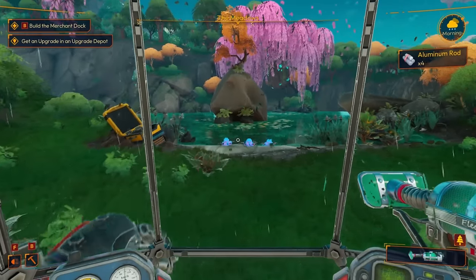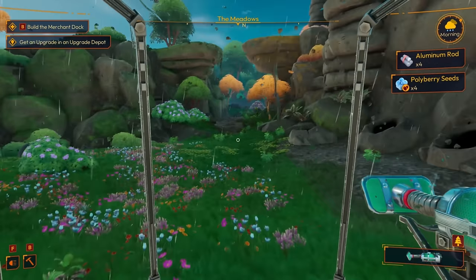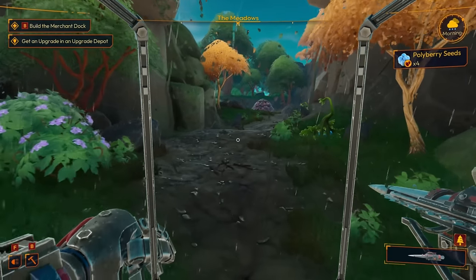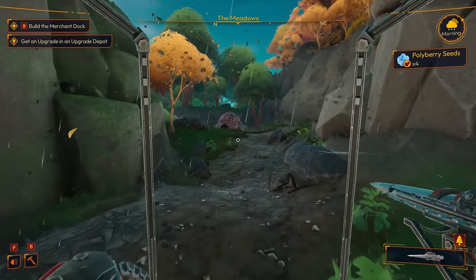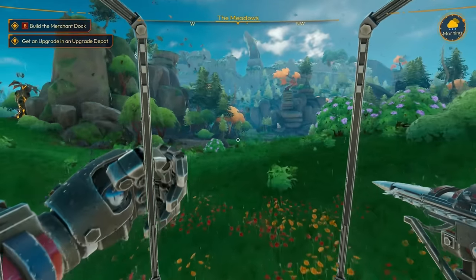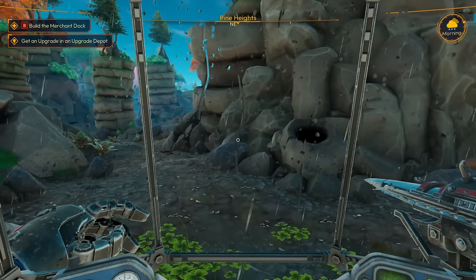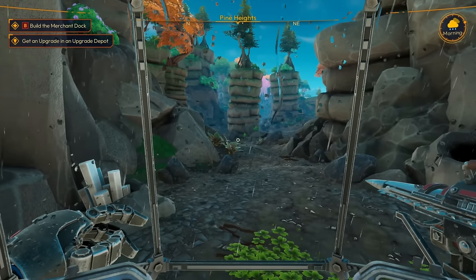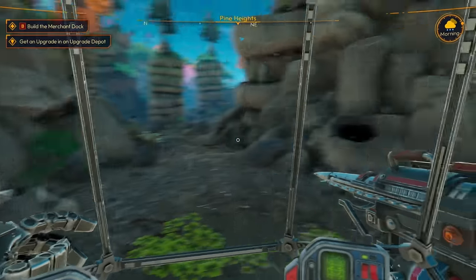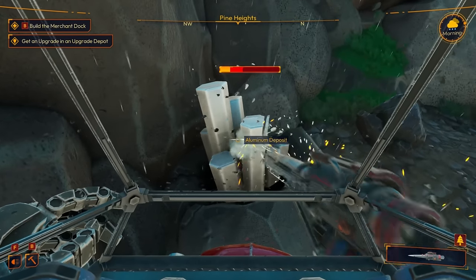We need polyberry seeds for polyberry oil, and regular plant fiber for plant fiber oil. Let's head over to the other area and see if we got any resource regeneration there. Oh, I can already see some aluminum from here! I think in Pine Heights, depending on how many nests you feed for the day, that's how many resources regenerate. If we fed all three, all the nodes would probably be refilled — I really like that mechanic.